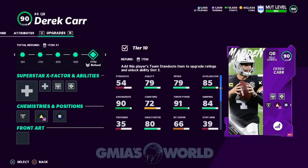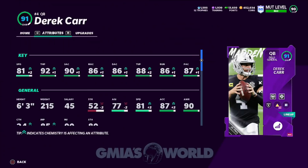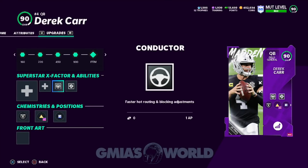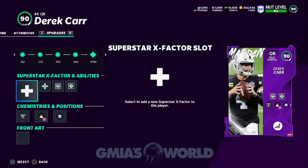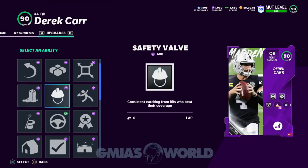He has a very pedestrian 91 throw power. His attributes go to 92 throw power, short accuracy 90, mid 86, deep 86, throw under pressure 88. I want to point out that throw under pressure doesn't really matter unless you have Fearless — if you have Fearless, you'll be immune to pressure so the pass will be accurate no matter what. The actual attribute doesn't affect anything else because they'll still throw the ball inaccurately unless the ability is active.